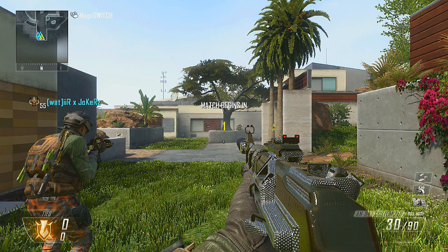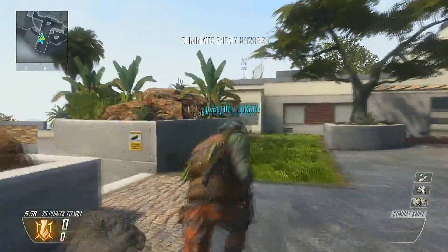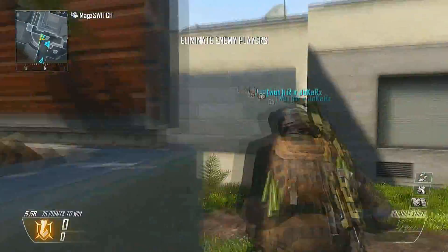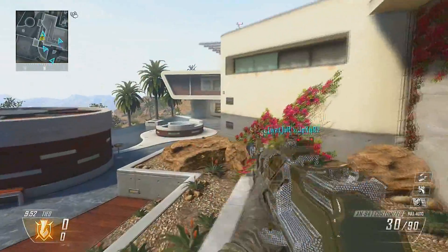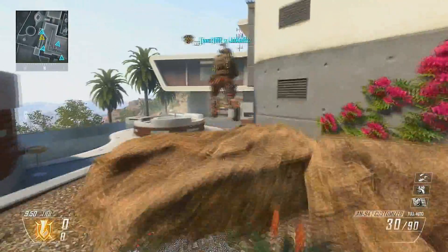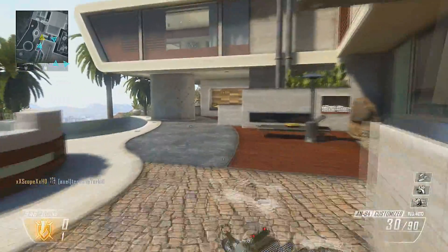Hi guys, MagSwitch here and I'm bringing you a pretty good gameplay. I go 32 to 1, which is pretty good, and I'm using the AN94 customized with Quickdraw and Suppressor on the map Raid, which is a pretty good map. But before I talk about the gameplay, I'd just like to do a shout out.